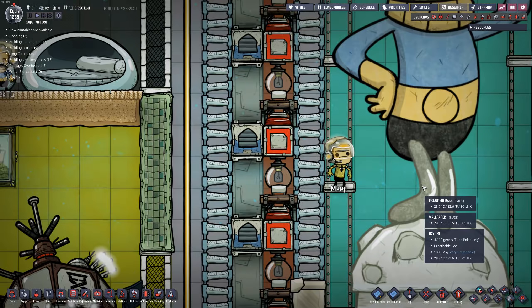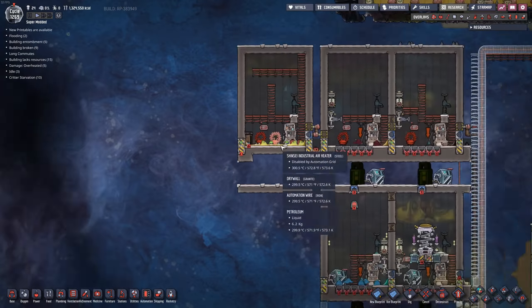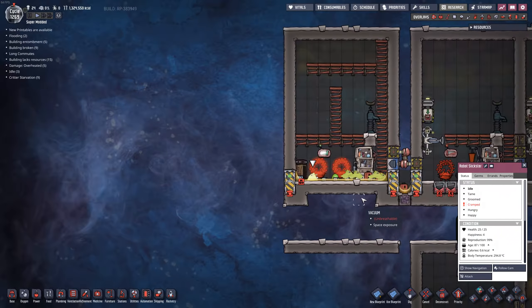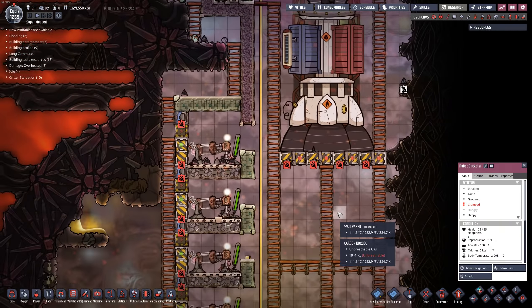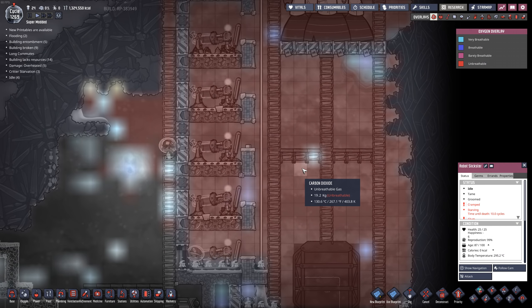Good morning! I hope you're ready because today's going to be a cool day. We are going to try to do some rocket ranching with these little robo-slicksters over here. You see how they're cramped up? They need more space, and they need more carbon dioxide. That's why we've built up all of these rockets over here in an enclosed silo so that we can build up huge amounts of carbon dioxide. Look at all of this.